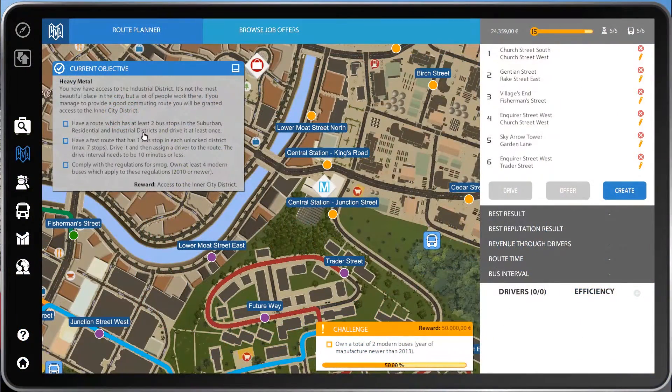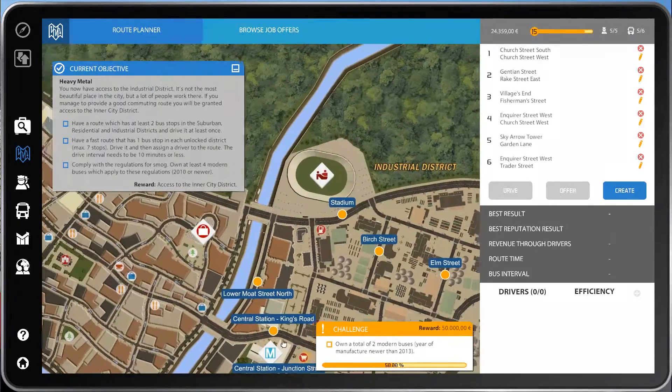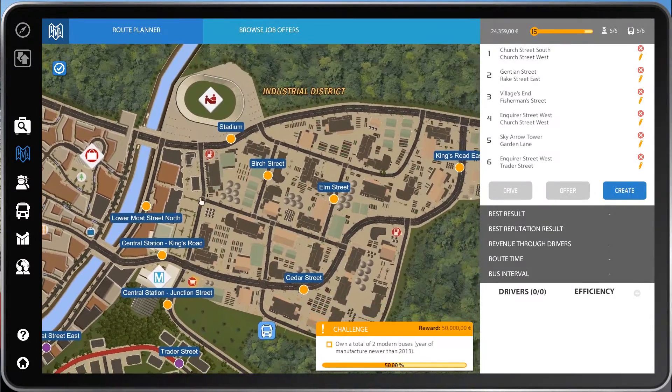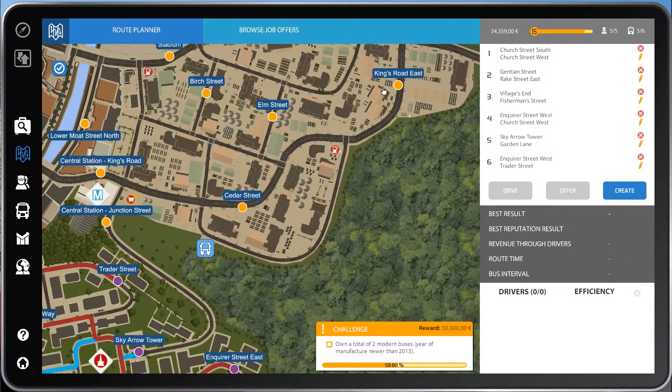Hello there everybody, and welcome back to our Bus Simulator 16 Let's Play series. Last episode we unlocked the Industrial District, which as you can see really moved the objective out of the way. We got some neat stuff — there's a stadium, looks like a little train station over here, a bunch of stuff.